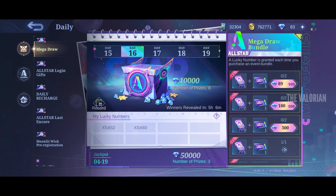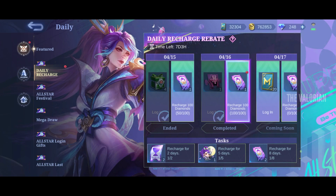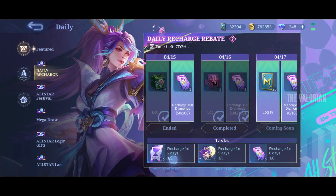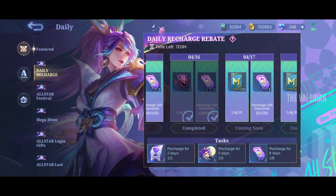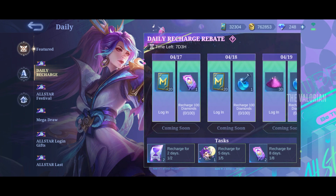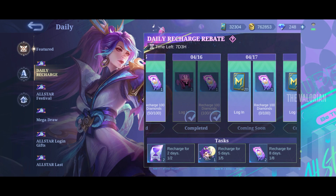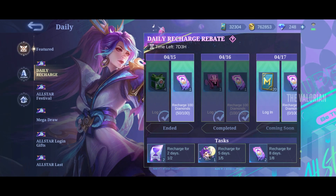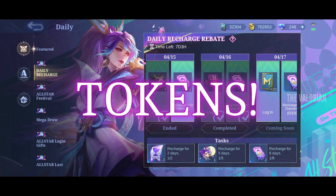Now let's move on to the last method, which is the daily recharge event. If you recharge 100 diamonds daily during the event you will get three tokens for recharge, and after that you will get a magic will potion. If you recharge eight days in a row you will get two additional tokens. So in total you will get five tokens from here, and if you combine all of those tokens, in total we will get 40 tokens.